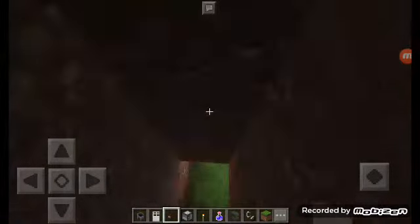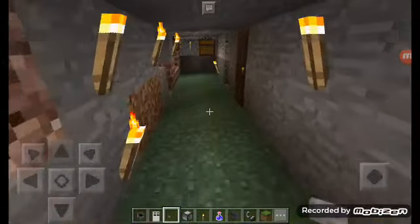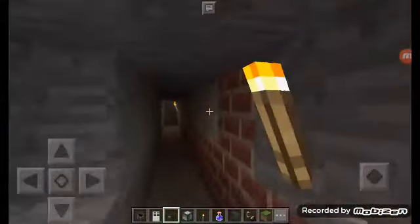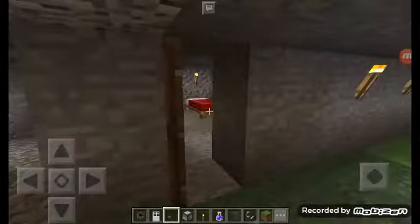I made a slime entry for it because I didn't really want to put ladders down. Now I have a little fireplace going with netherrack under it so it'll burn forever. Here's where the exit is to get out easier.